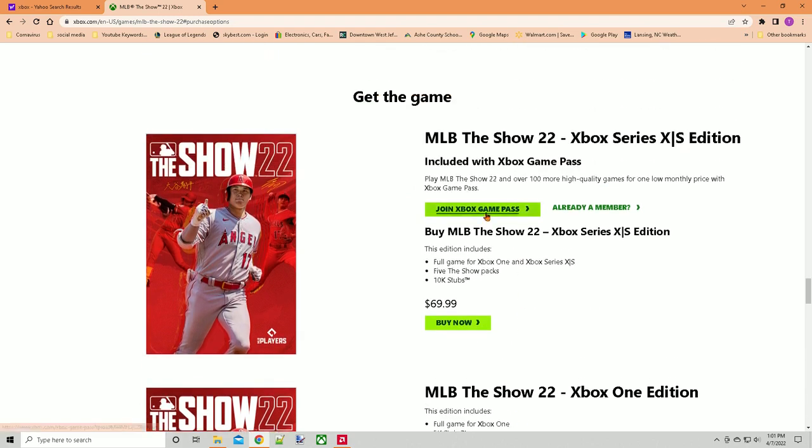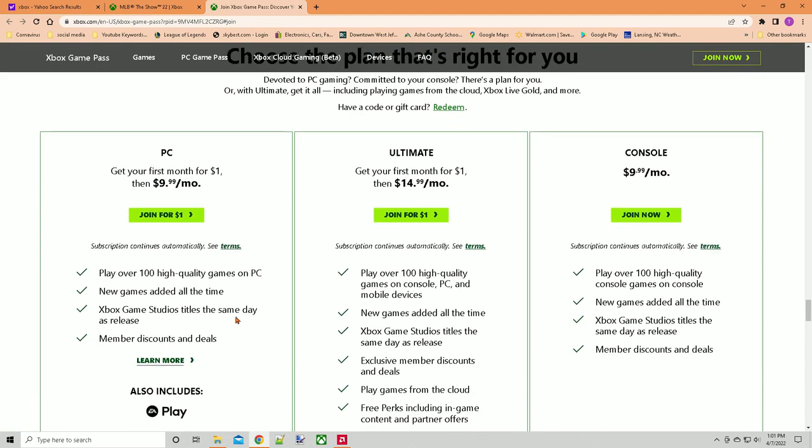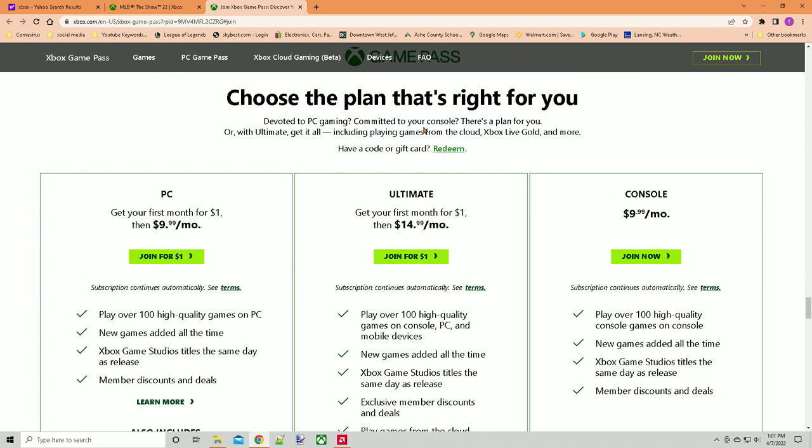You get the Game Pass right here — it says PC. You get the first month for $1, then $9.99 a month after. This includes EA Play and everything.